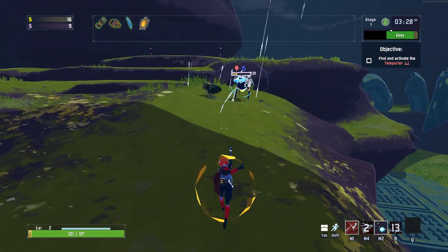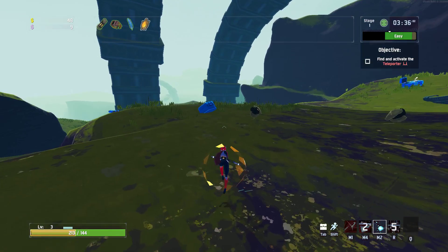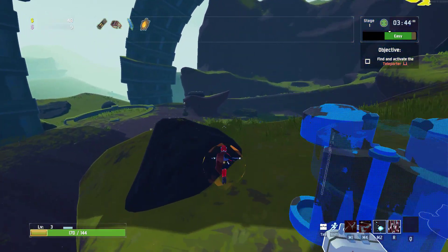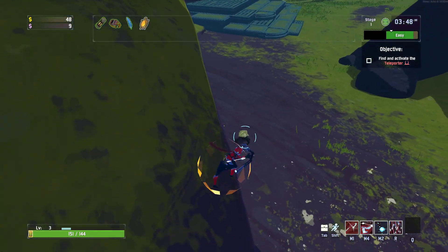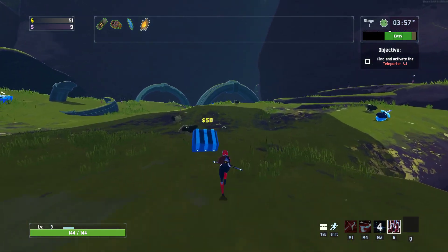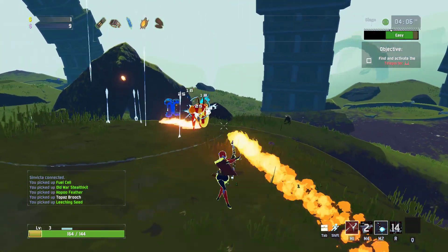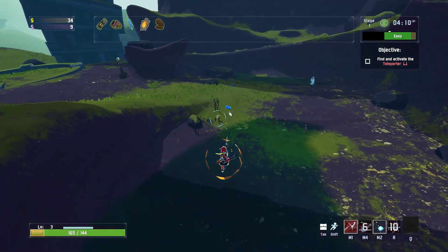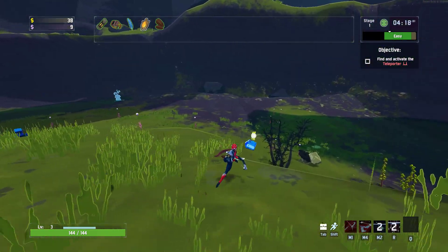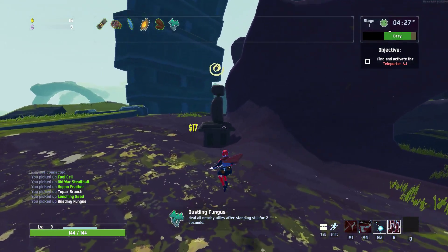There's a $50 larger chest, which is not a utility chest. The large chests have always guaranteed greens as well. The choices are Tougher Times, Medkit, or Warbanner — Tougher Times is the pick there. But I'm going to go for the large chest first. We got ourselves Leeching Seed. Also opened the small chest and got a Bustling Fungus — not too keen on that.